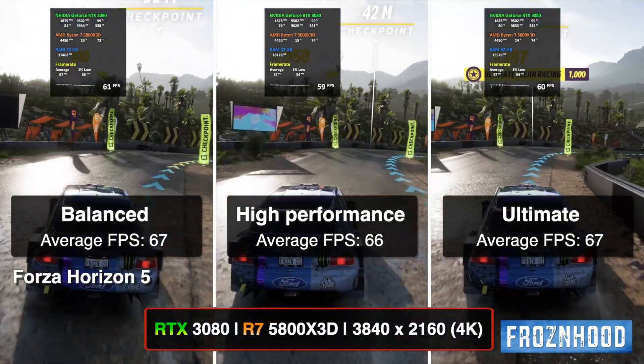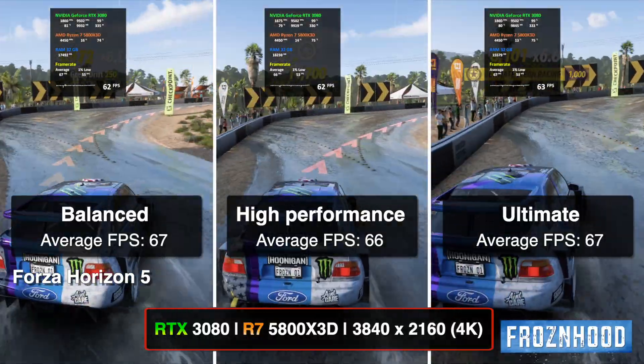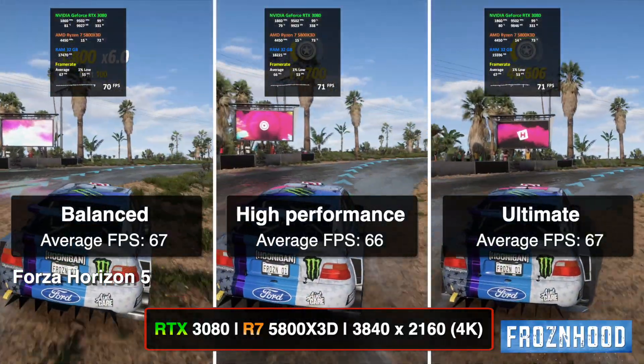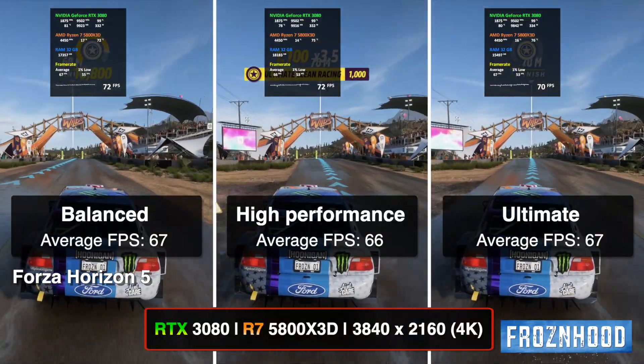Forza Horizon 5, 4K resolution, anti-aliasing turned on, and extreme preset. Same race. Here you can see the average FPS at the end of the race, which is around 4 minutes long. No difference.